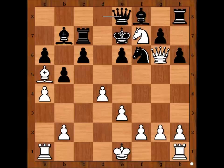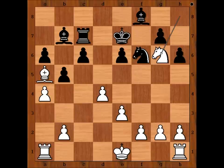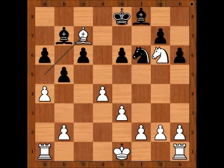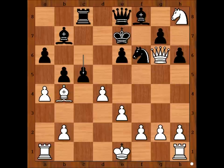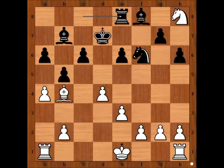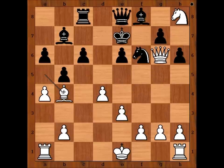Queen to e8. Knight takes rook. Rook to c8. If queen takes queen, then knight takes on g6 check. And after king to e8, bishop takes on c8, and c7 — winning for white. So we have rook to c8. Bishop to b4 check. c5. If king goes to d7, then queen takes queen, and after rook takes queen, bishop takes bishop, rook takes bishop, knight to g6 — winning for white again. So we have c5.